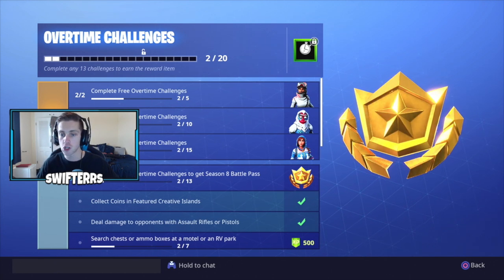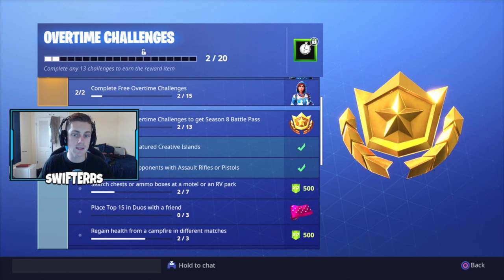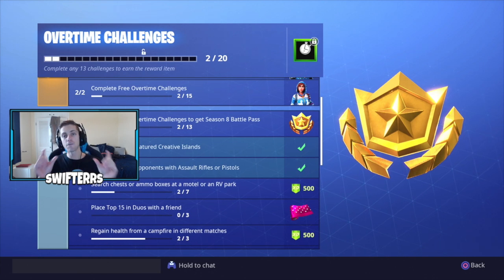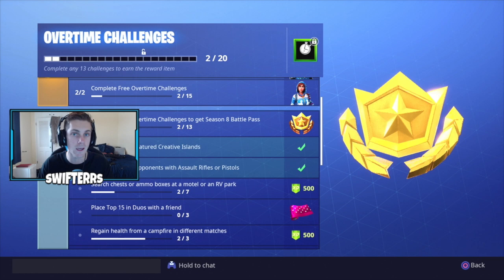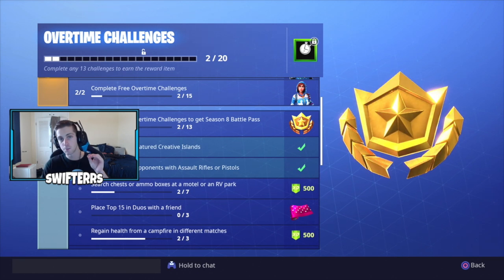For the last one — the Onesie — not only do you need to unlock it originally in the Season 7 Battle Pass, but you need to complete upwards of 15 free overtime challenges. For those of you who do not have the Season 7 Battle Pass, there are actually a ton of free overtime challenges. The very first one at the top is to complete free overtime challenges to get the Season 8 Battle Pass — all you need to do is complete at least 13 out of 20.